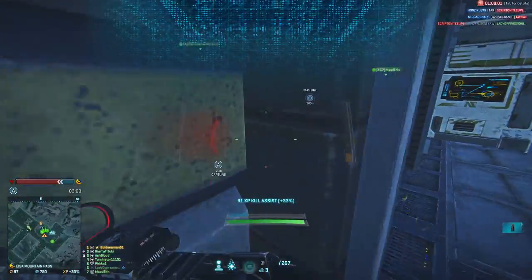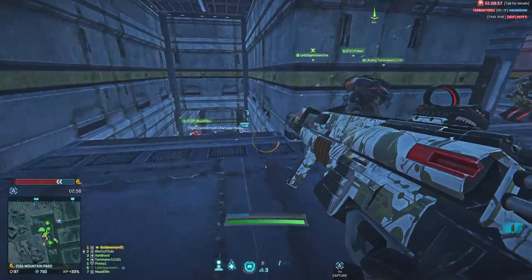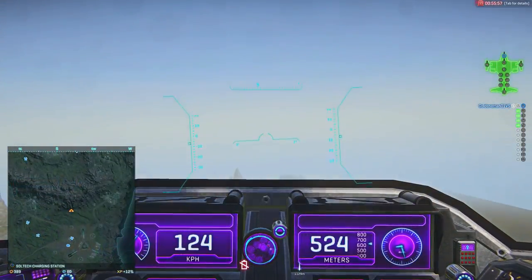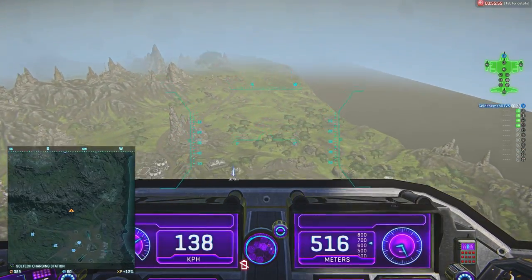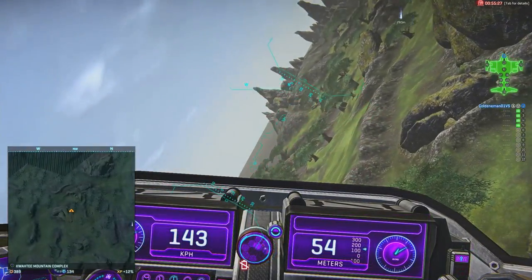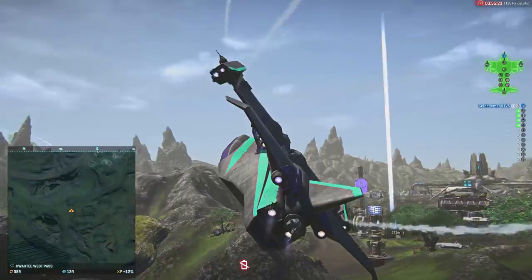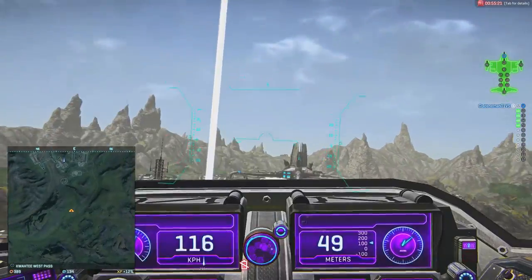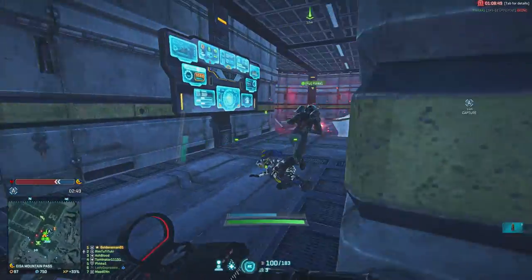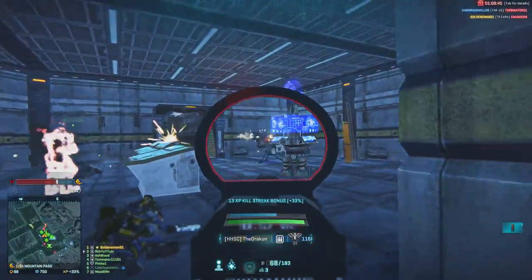Don't forget to switch between first person and third person whilst flying as well. If you want to speed up, ascend beforehand and then press your W key whilst pressing the ascend key and pitch down. For quick turns, roll your galaxy left or right, pitch up, and press the ascend key at the same time whilst accelerating forwards. Once you get better at maneuvering, you should be confident enough to react to any situation in the air.